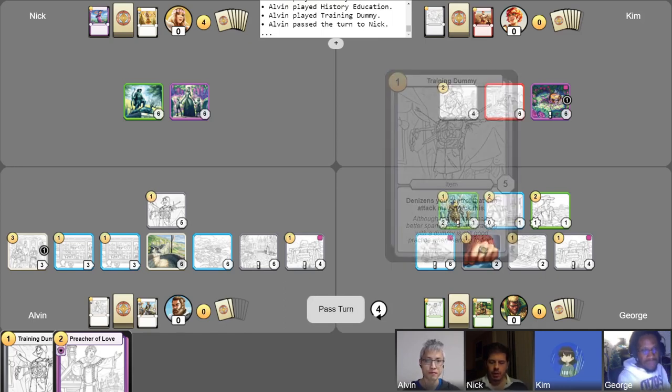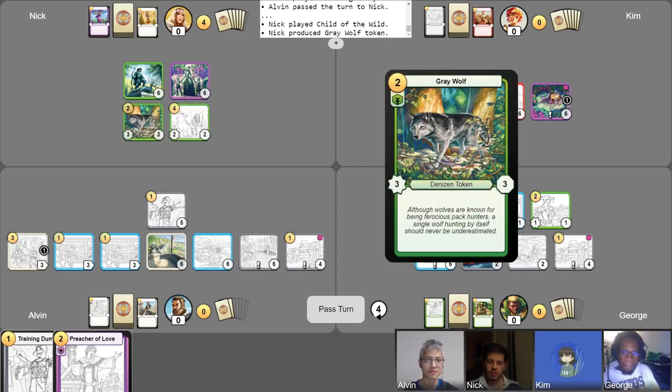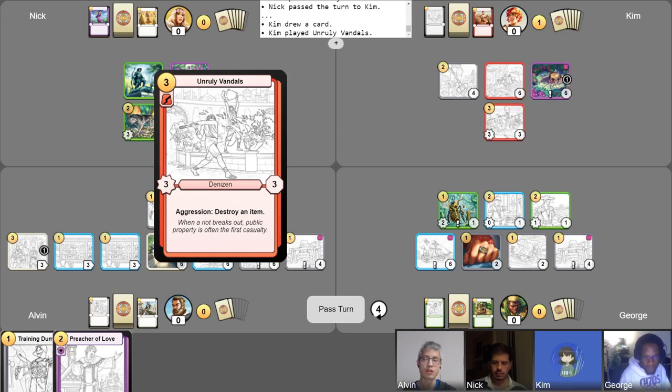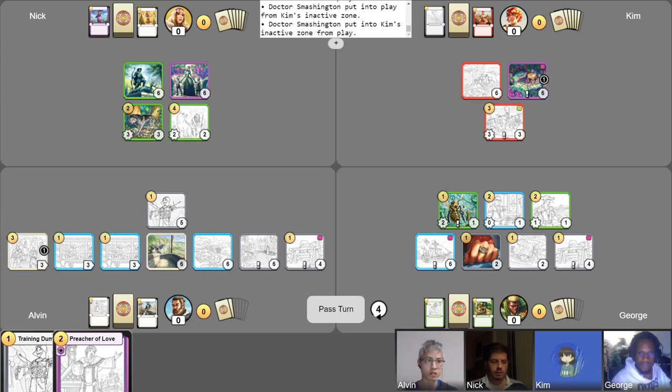I'd just like to get on the board and finally do something with a mild amount of meaning. We'll play Child of the Wild and use its arrival to produce a gray wolf token. First exhibit at the zoo — you're seeing the gray wolf. I'll take my free draw, passing to you. I'll start with a free draw and play Unruly Vandals for three gold. And then I will use my remaining gold to put a Dr. Smashington into the hand of these Unruly Vandals. This is so brutal. Curz oinkers — and I'll pass my turn.